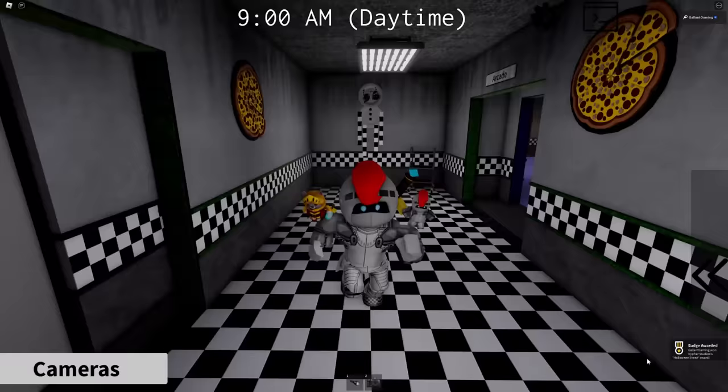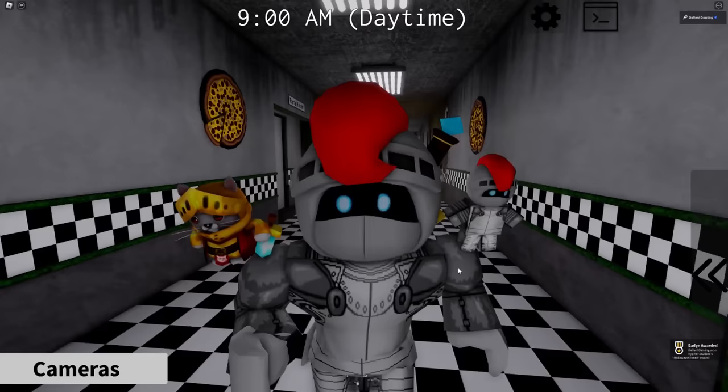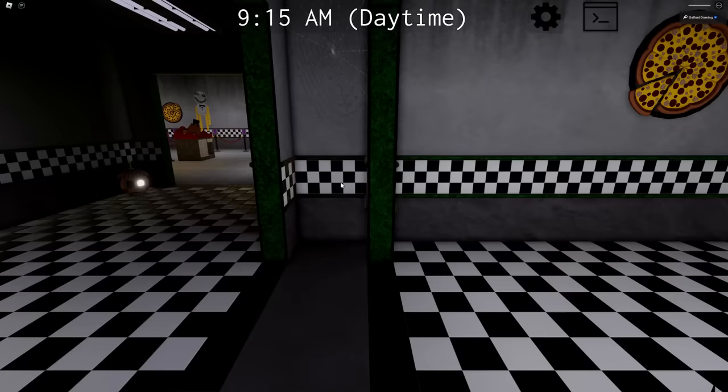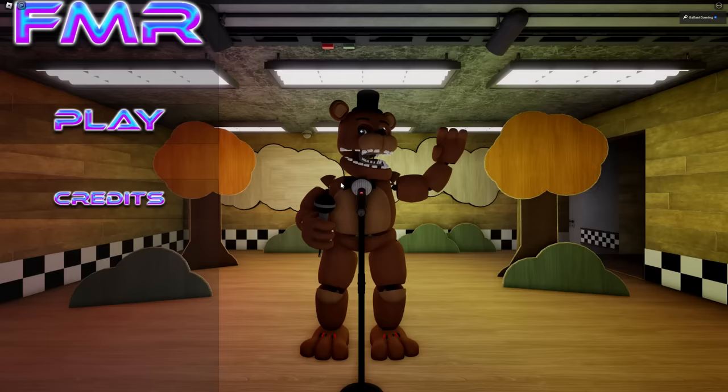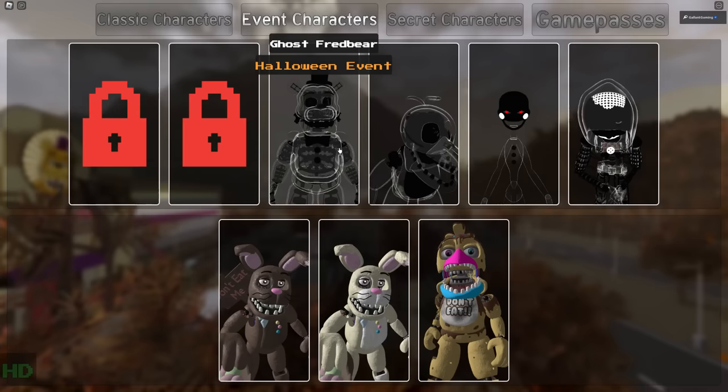You'll hear a sound effect that plays and the badge will pop up in the bottom right hand corner, if you didn't already have it. So I do want to go over the animatronics you get for this badge. Let's go up to event characters — and they are right here. The ghosts. We have Ghost Fredbear, Ghost Chica, Marionette, and Stitcherate.